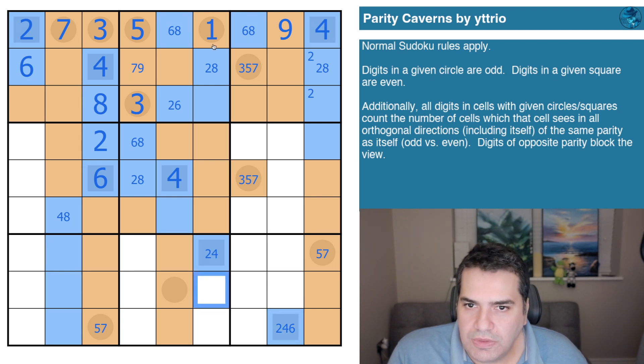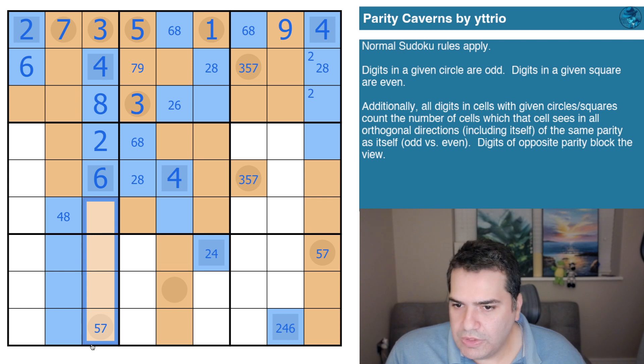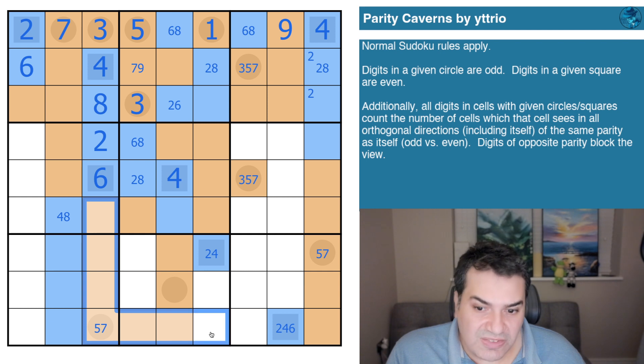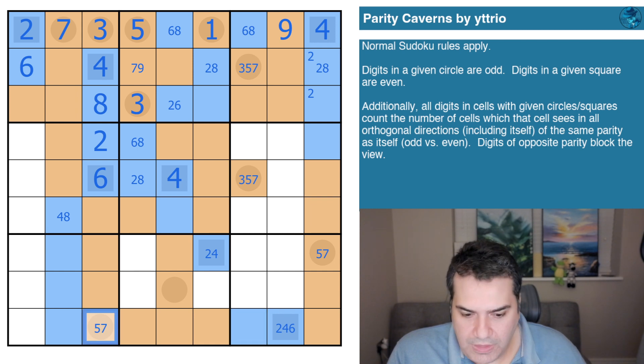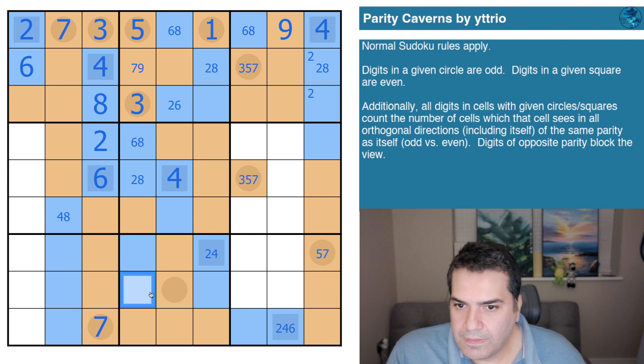We need another even in this column, and another 2 evens in this column. We know that this is at least 5 — 1, 2, 3, 4 — that has to be more, so that's another digit. But 1, 2, 3, 4, 5, 6, 7 — because we can't stop at 6. That's 7, that's even, that's the 7. That's all the odd digits in box 8, so all of these now are even. This is 3 — because it's already surrounded by 2 evens.